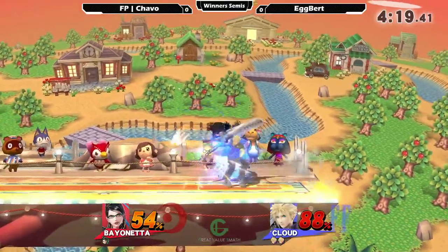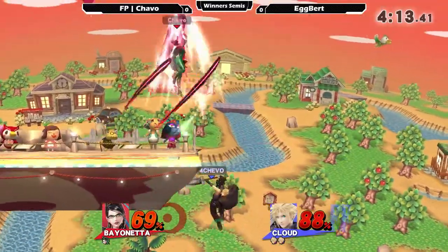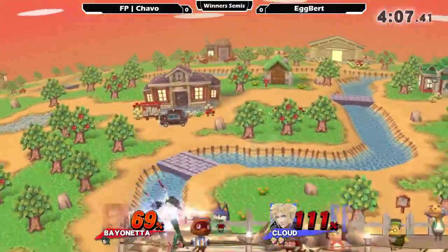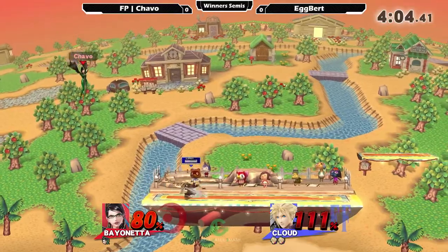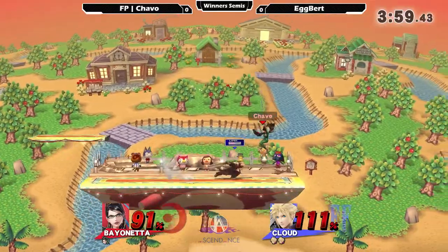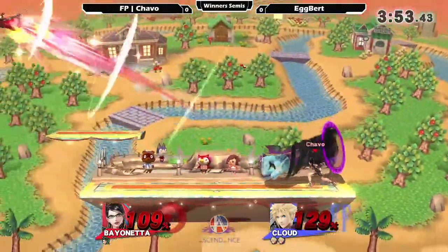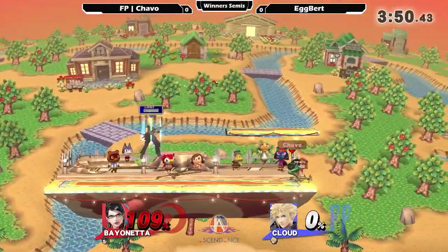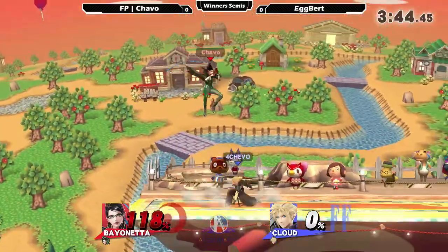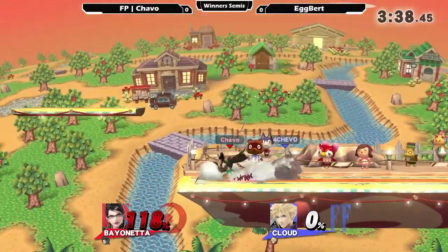Chava's approach is better now — instead of going for defensive options he's been going for more aggressive options on his landings, because Egbert was covering him a lot before. That would have sealed the stock out and we'd be going to game two if he caught him with that. Chava avoiding getting punished, and Egbert having some good DI there. Egbert does have a pretty large lead, and gets the witch time on stage — smart idea by Egbert trying to call out that aggressive landing.